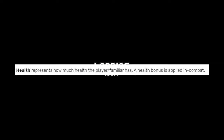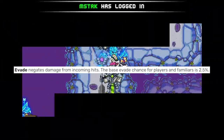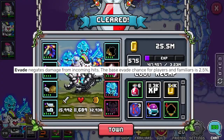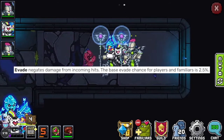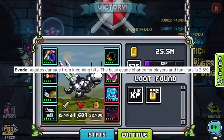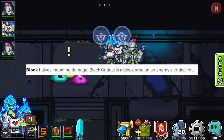Evade is super popular, especially right now. It was meta in T17 and T18, kind of lost some of its luster in T19 with augments, but it just negates all damage. You can still proc your 'when you're hit' pets or any other action that happens when you are hit, but you take no damage. The maximum evade you can have is 75% — once you go over that it just doesn't count, so don't over-stack it.